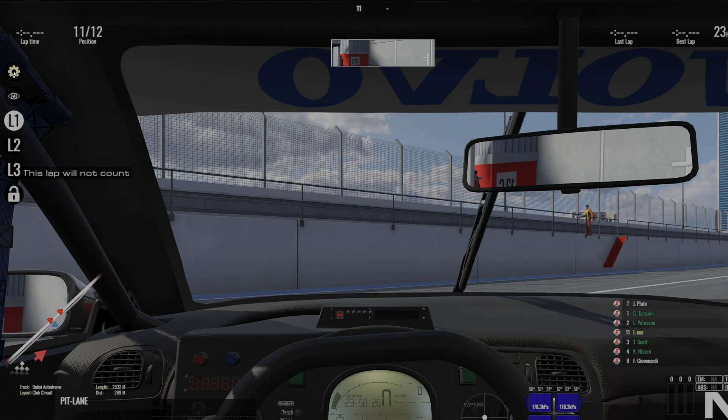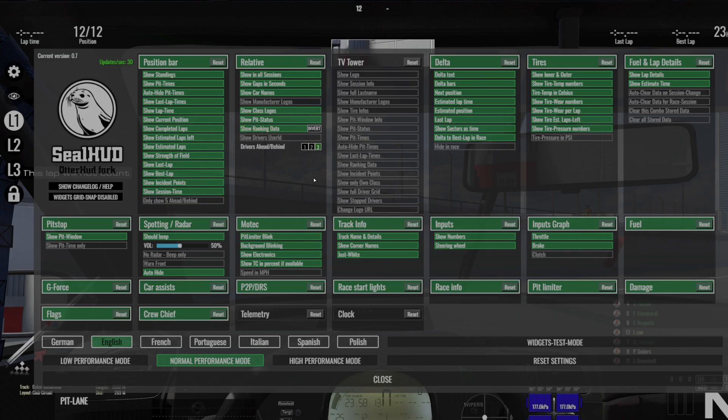Let's see what else we've got. As before, if you click the eye it all disappears; click the button and it comes back. You can also map three different views for whatever you want. Radar — I'm going to put warm front, exactly as I had it before. The Motec I'll leave off for now since I don't need it for what I'm driving at the moment. Inputs — don't need that. I've got telemetry already so I'm happy. Pit limiter — yes, that's fine. Damage is on, fuel is on. Fuel and lap details — yes, and delta, so I should have my deltas now.